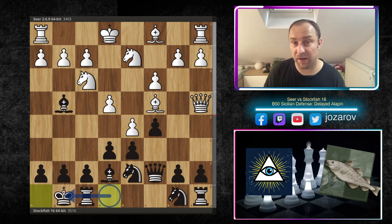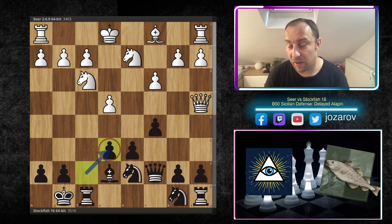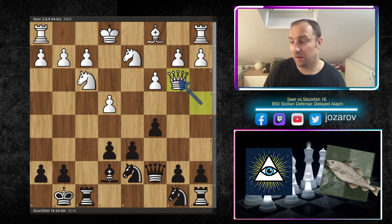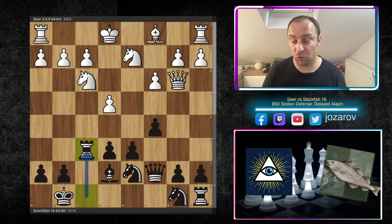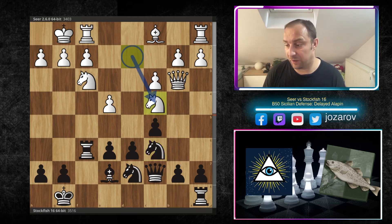Kingside castling — a very interesting idea here by the fish, allowing this scenario. We have d takes e6, bishop to e6, and after f takes e6, suddenly the fish is left with the weak pawn on e6. The Seer engine immediately challenges the pawn on e6 with the move queen to b3. Stockfish protects this with the rook lift rook to f6, then kingside castling, and now normal development with knight to c6.